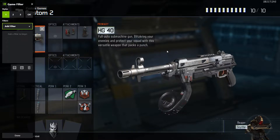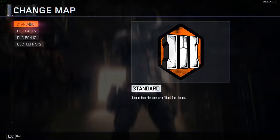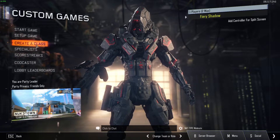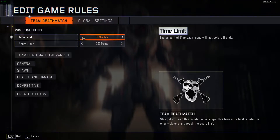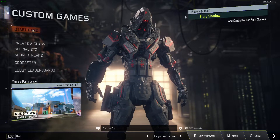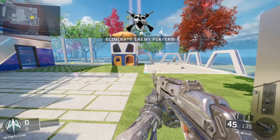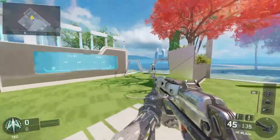So what we're gonna do is hop into a quick game of BO3 custom games. I'm gonna choose the map — let's do Nuketown, because that's the most vibrant and colorful map in the base game. I'll change the time limit to no time limit. Let's start the game. And here we are. I apologize if I sound a little unenergetic — it's currently like four in the morning for me at the time of this recording. So this is BO3, basic game.